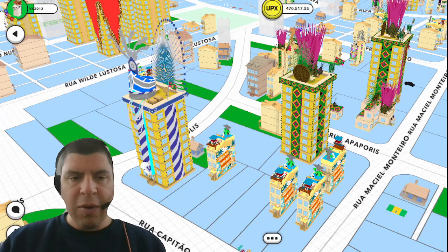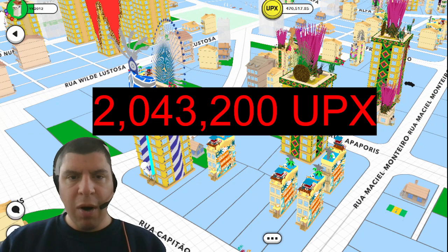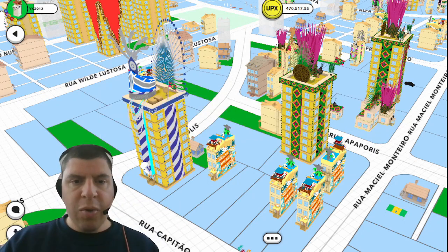Hello Uplanders! If you have any amount of Spark, you can get your hands on part of this 2,043,000 UPCs. I'm also giving away 500 Spark hours, so continue watching this video to learn how to enter.